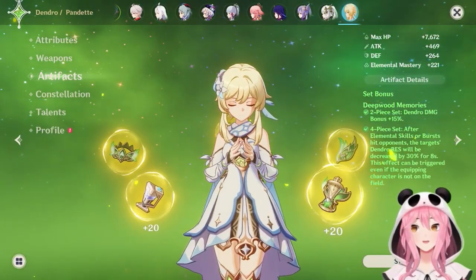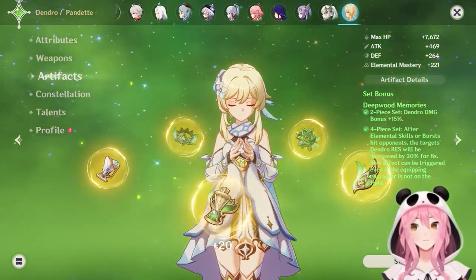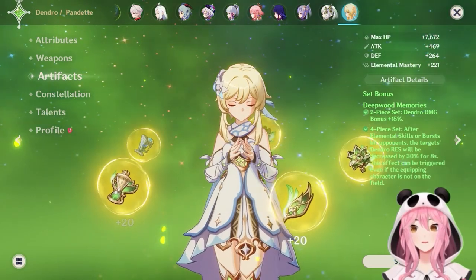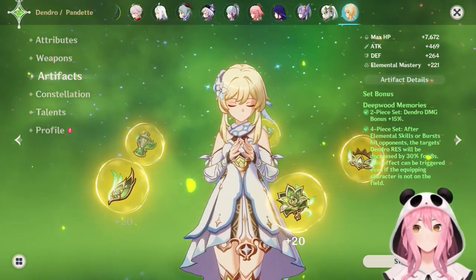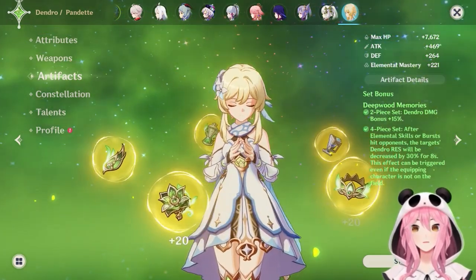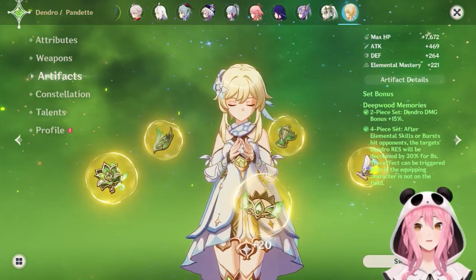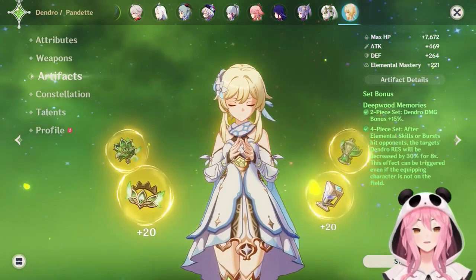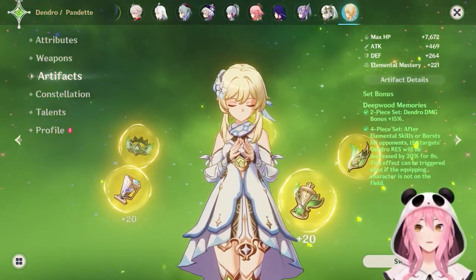For artifact sets, Deepwood Memories is excellent. Its four-piece effect reduces opponents' Dendro resistance by 30% for 8 seconds, even when the character is off-field, benefiting Spread, Hyper Bloom, Burgeon, and more. Keep in mind only one character on your team needs this set — if you already have Collei or Yaoyao running Deepwood, Traveler doesn't need it too. In most cases though, Dendro Traveler ends up being my only Dendro applicator.